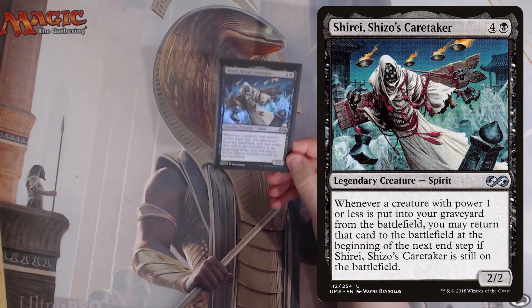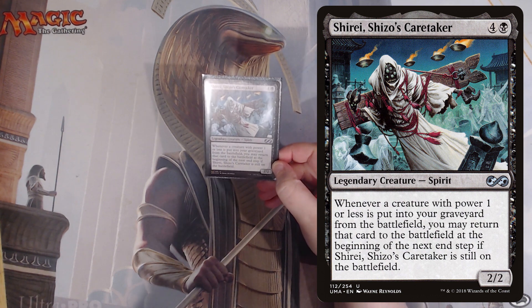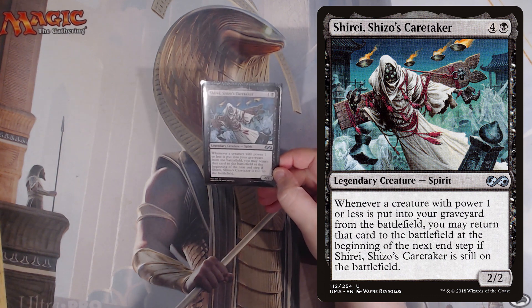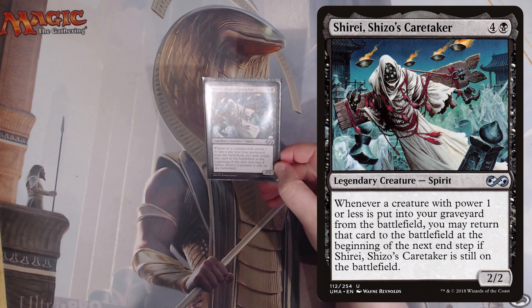Today we're talking about Shirai, Shizo's Caretaker. This is a 2-2 spirit that costs 4 and a black. Whenever a creature with power 1 or less is put into your graveyard from the battlefield, you may return that card to the battlefield at the beginning of the next end step, if Shirai, Shizo's Caretaker is still on the battlefield.